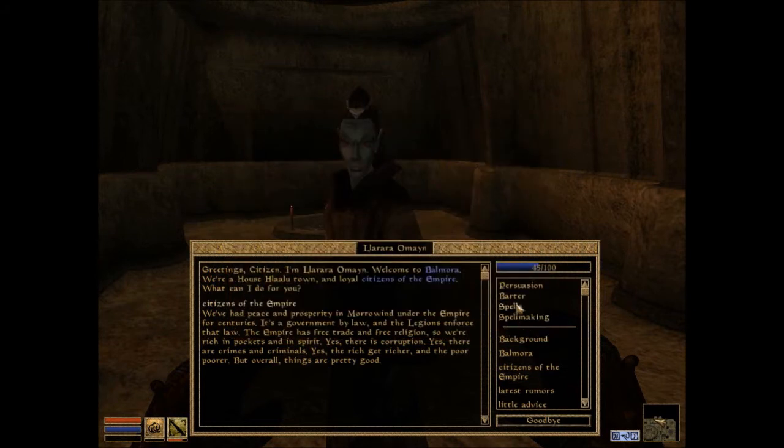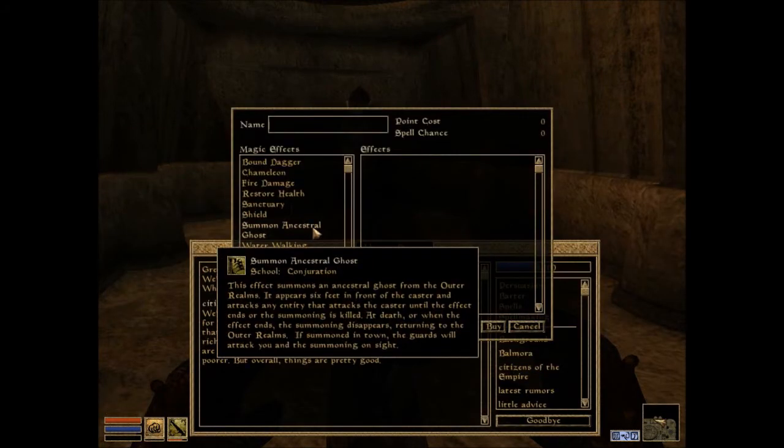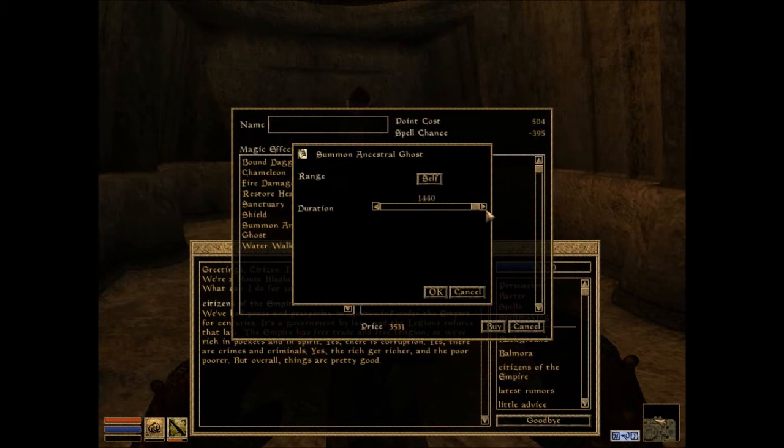Let me barter - what have you got? I got a lot of potions but my guy is not an alchemist. Back to spell making. Summon Ancestral Ghost - I have no chance of casting that at the current stats. I think the duration is how many seconds it will be around for, so let's go for a minute. What's my chance of casting that? Range: self. How about a minute and a half? I still have a pretty decent chance of summoning it.